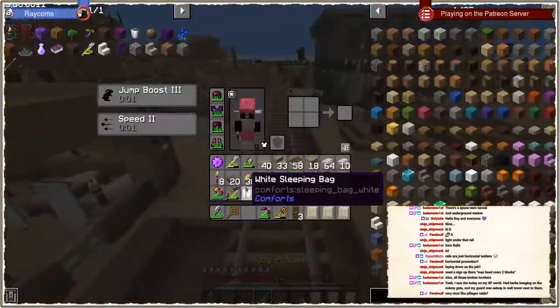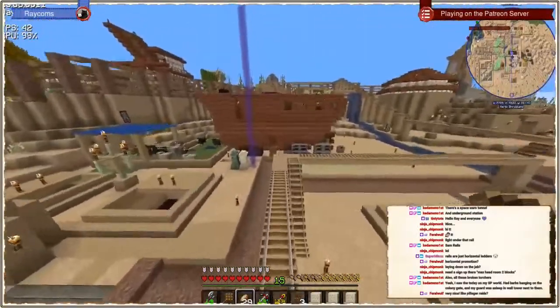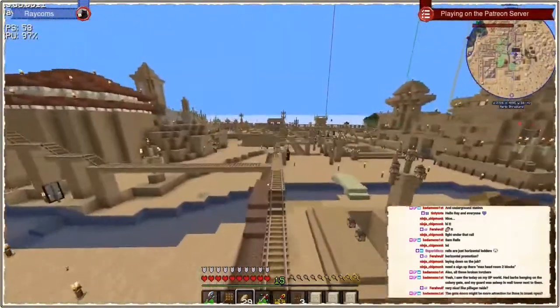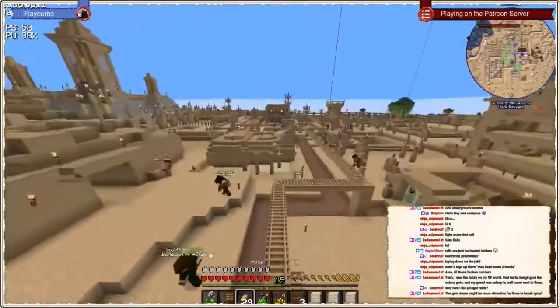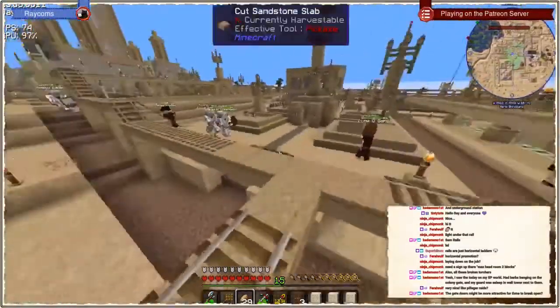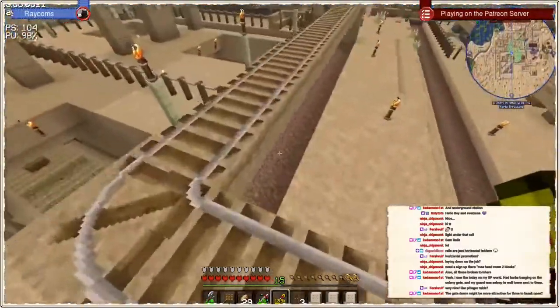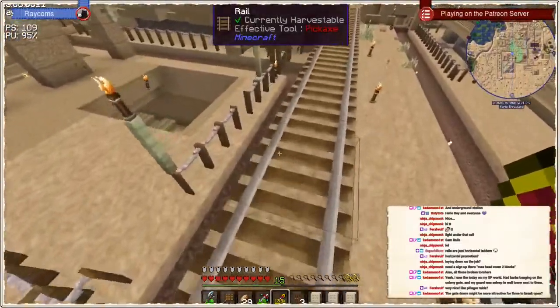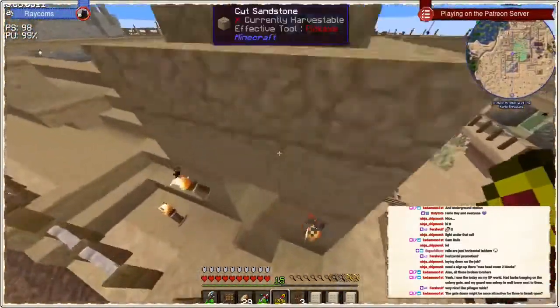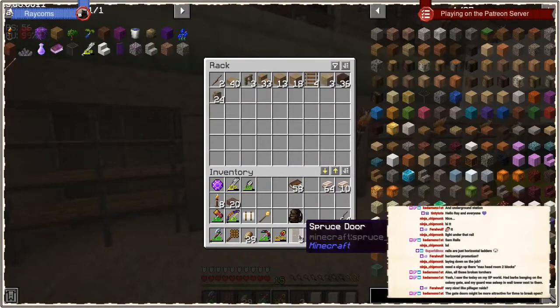I made it without the weird wave mechanic. With pillager raids the bar fills up like six or seven times until the raid is over - so it's not a progress bar at all, you just know the current wave. How can Mojang do this? Everything they touch, when game design decisions are involved, kind of sucks.